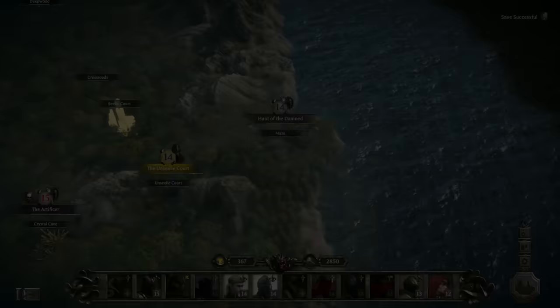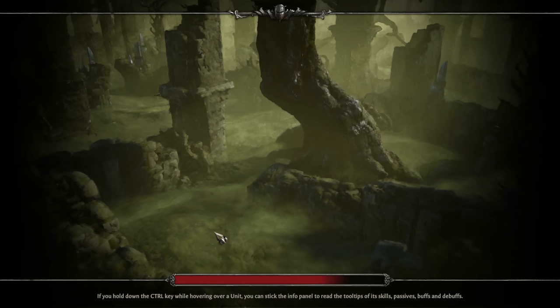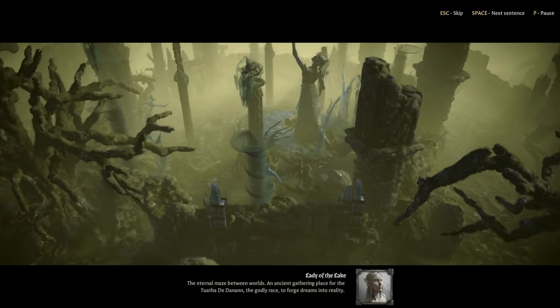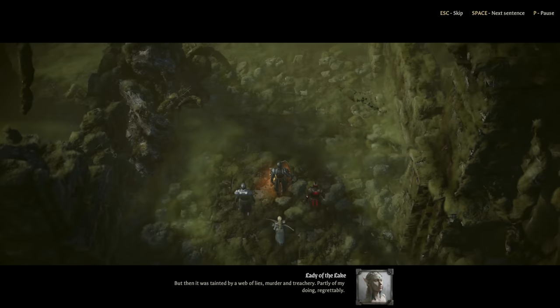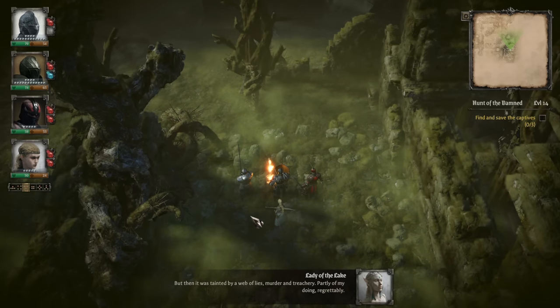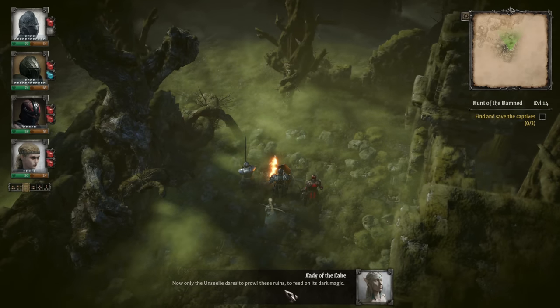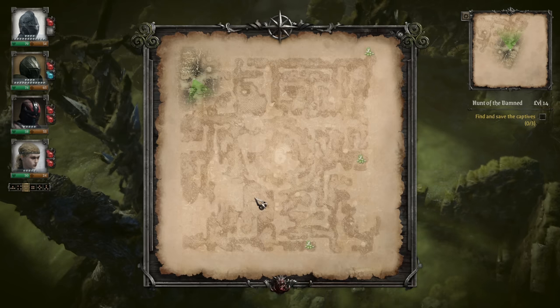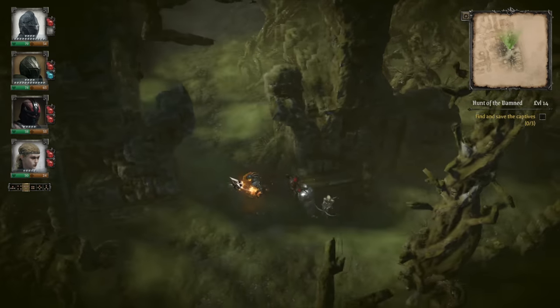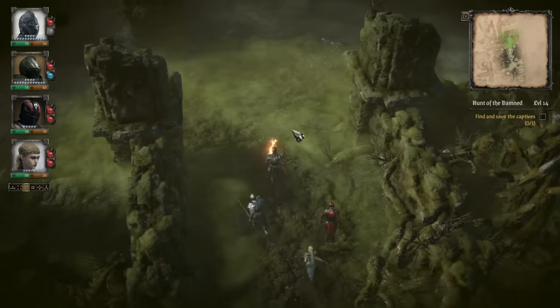Hunt of the Damned — Merchants and Craftsmen. These Unseelie, in my opinion, have been the most difficult enemy. So let's try to come out of here alive. Lies, murder, and treachery. Only the Unseelie dares to prowl these ruins, to feed on its dark magic. Find and save the captives. Okay — it's an actual maze. Legit maze. Fun times. Let's try and cover one direction — not the band, but the location — and stay along a wall so we hopefully don't get lost.